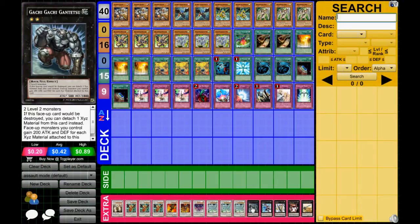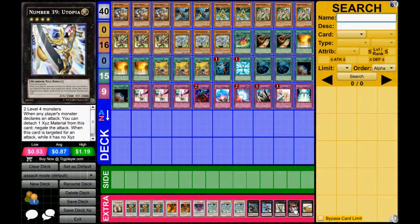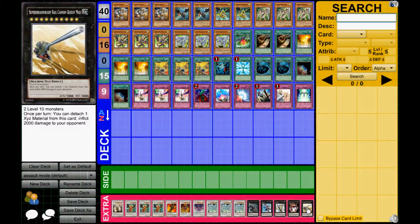We have one Gachi, just if you end up with two Phalanx on the field or whatever. One Maestro, one Utopia, one Photon Strike Bouncer, and one Gustav Max. You can make Gustav Max by overlaying both of the Stardust Assault Modes.